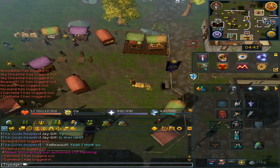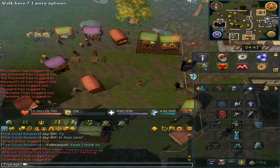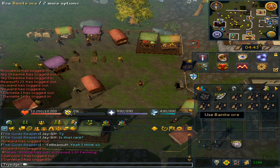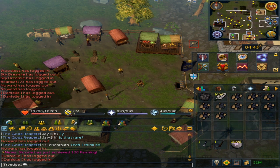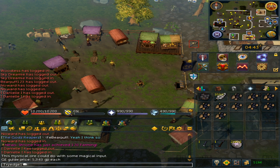For the requirements you will need: Ritual of the Mahjarrat quest completed; 80 mining if you are an ironman — if not, you can simply buy the bainite ore off the grand exchange; 80 smithing; 87 magic and to be on the lunar spellbook; and 80 fletching along with some feathers. You'll also want 22 invention if you wish to get some invention experience with the augmented hammer or the hammer-tron.